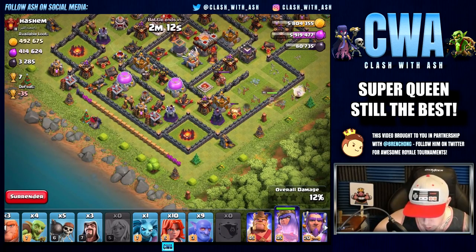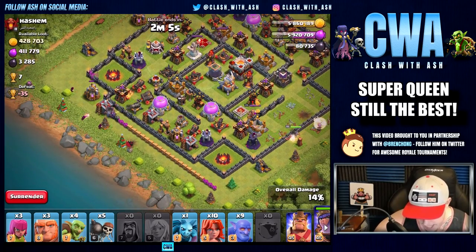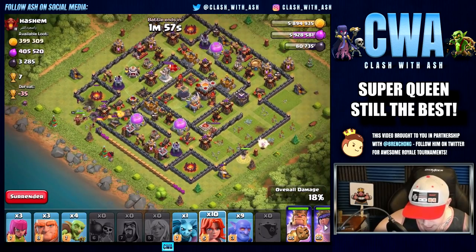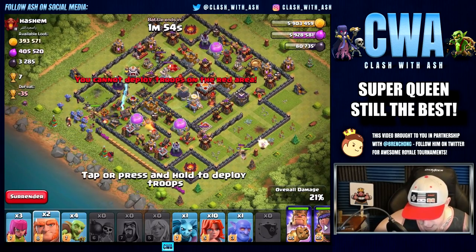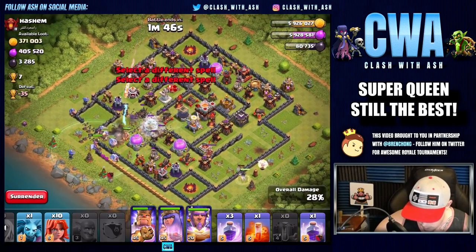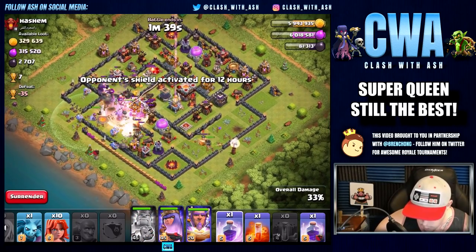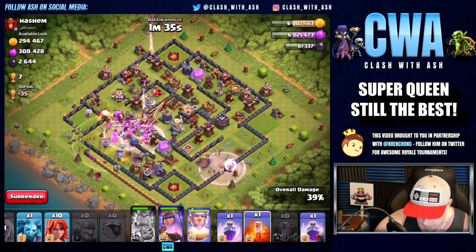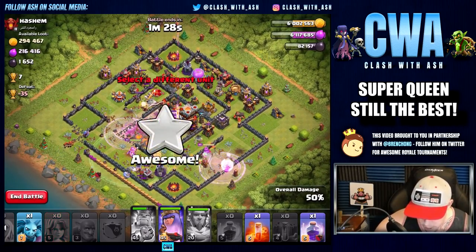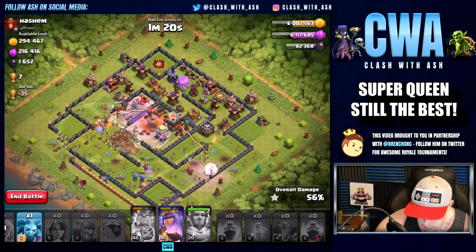So we're going to go ahead and start with our golem portion over here. Queen Walk is going great. We're going to get a — there's no splash damage, so I should be able to break a hole right into here. This is perfect. We're going to send in these bowlers over here along with the giants to tank in front. The Queen is doing great. Earthquake, and the last bowler. Queen is now inside. Keeping an eye of course on my Queen's health. Let's use our first rage spell — rage on the Queen there just to make sure she stays alive. We're going to pop the Grand Warden ability and rage inside the core of the base. And here come the Valkyries.